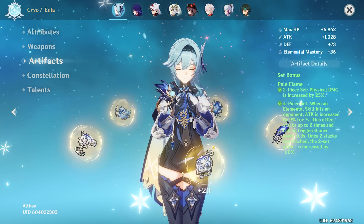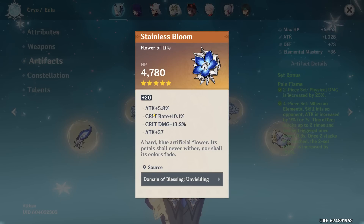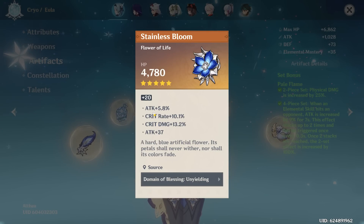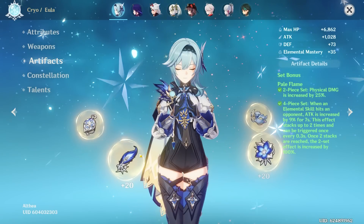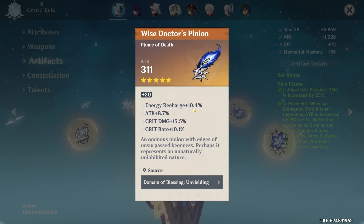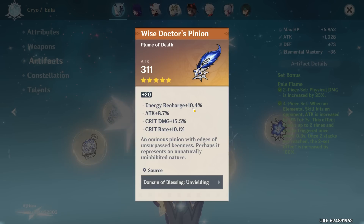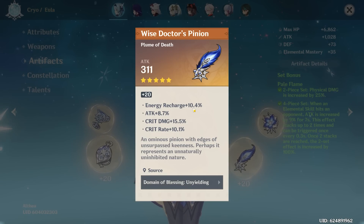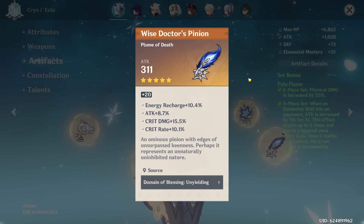I'm expecting some god pieces from an AR60 whale. First piece is pretty good — definitely not a god piece but not bad at all. Got a lot of attack, crit rate, and some crit damage. The feather is essentially a perfect piece — crit rate, crit damage, attack, recharge. Can't get much better than that. Preferably I'd want to see a bit more crit damage, but other than that it's a very good piece.